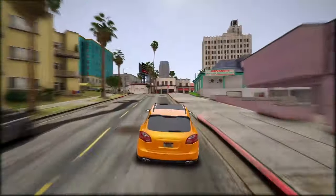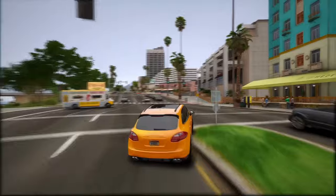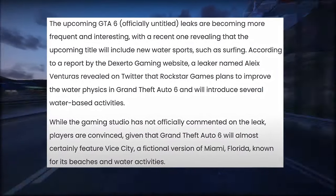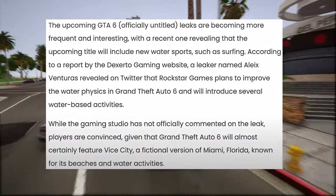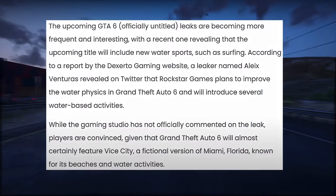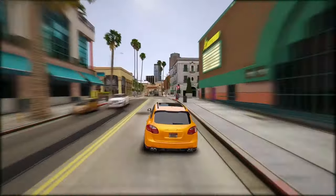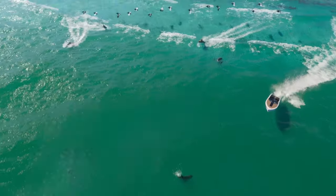From the leaks, there hasn't been any information indicating that surfing will be an interactive activity. Nonetheless, there have been numerous articles discussing this possibility, like one titled 'Major GTA 6 leak allegedly hints at surfing to debut in series.' According to a report by Dexerto, a leaker named Alix Venturas revealed on Twitter that Rockstar Games plans to improve the water physics in GTA 6 and introduce several water-based activities. Players are convinced, given that GTA 6 will almost certainly feature Vice City, a fictional version of Miami, Florida, known for its beaches and water activities.